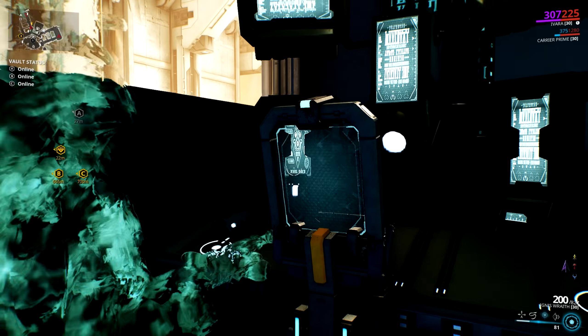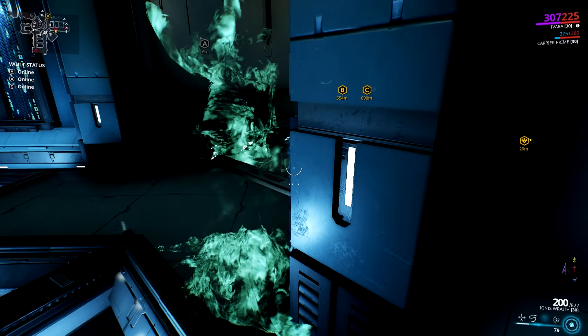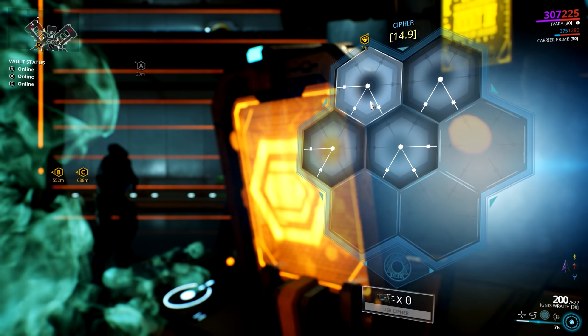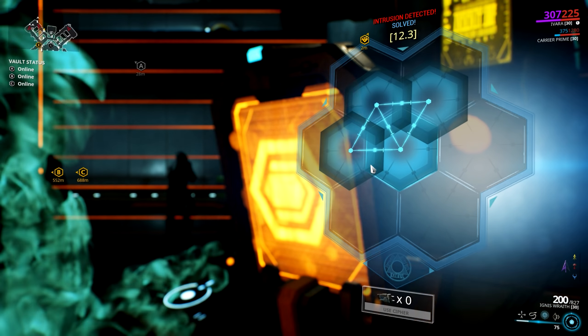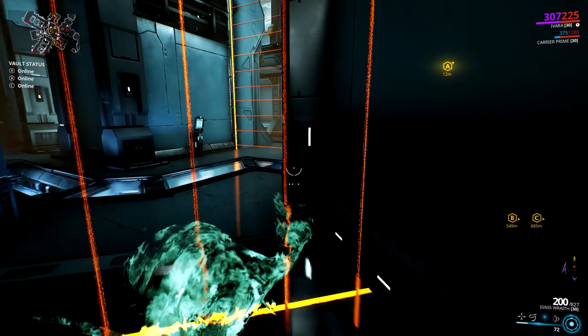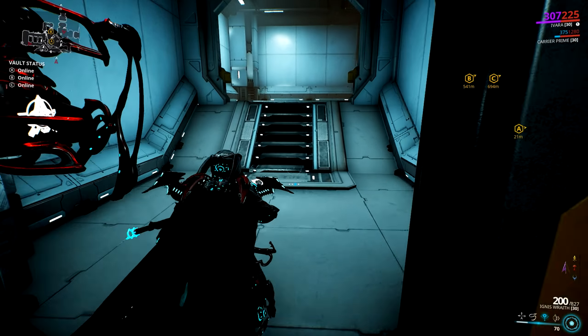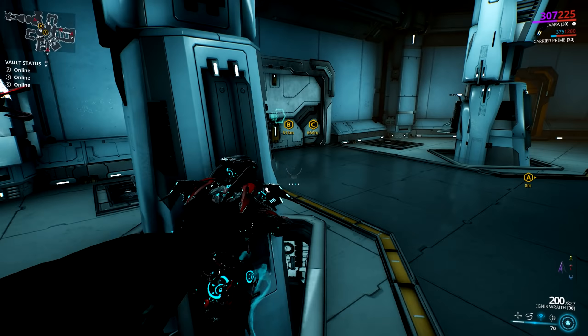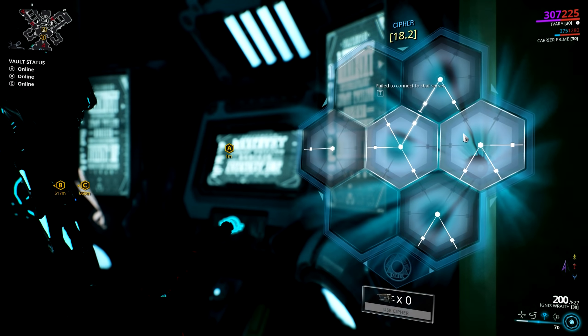Because we've got the infiltrate augment on we get extra movement speed and we also get the fact that we don't have to care about the lasers, which makes things so much simpler. Once you've hacked these, all you need to do is head back up to the top and complete the vault. It's really really simple — it's way easier and way quicker on Ivara than on any other frame.